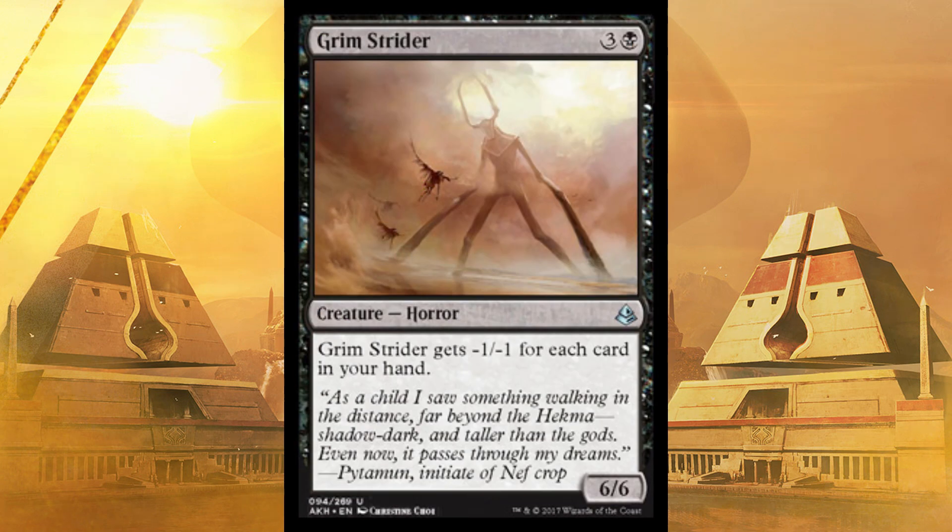Next up, the creepy-looking Grim Strider, a.k.a. Slenderman. It's a 6/6 for four, and it gets -1/-1 for each card in your hand. So if you get it out late enough, cool. If you got it out early and it's like minus four, minus four, at least you've got a 2/2 body on the field. If you got a 6/6 for four at full blast, even if you shrink it to a 5 or 4, that ain't bad.